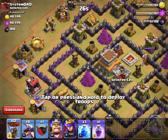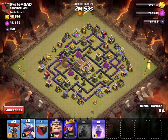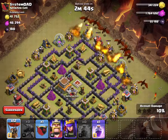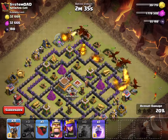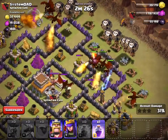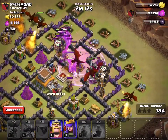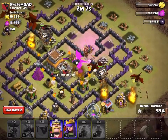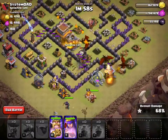I'll start with the 3 lightnings on this air defense. Now I'm starting my dragon attack. I'm going to hold off on the lava hound a little bit until my dragons get closer to the air defenses. Now I'm starting my balloons. Getting my lava hound ready — my rage is going to be used now not just for the clan castle, but also for my balloons to go through. Come on, take it out. They're not going for the air defenses — this isn't as good as I had hoped. I'm going to start in from over here with my clan castle troops.